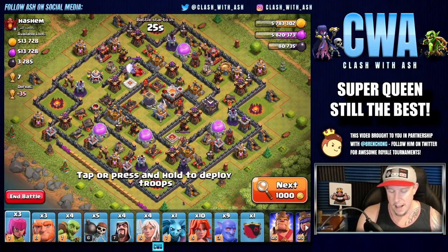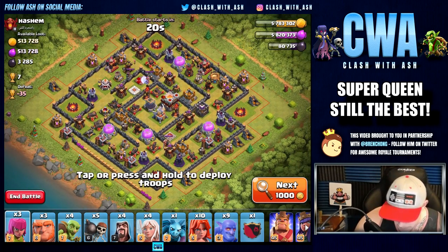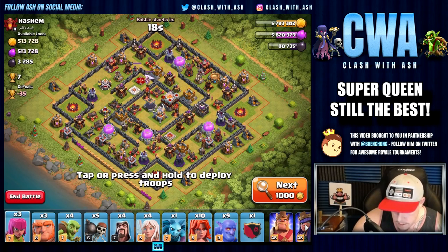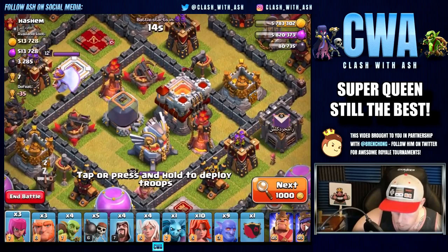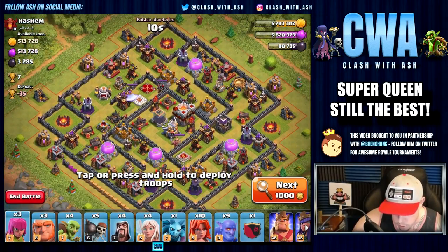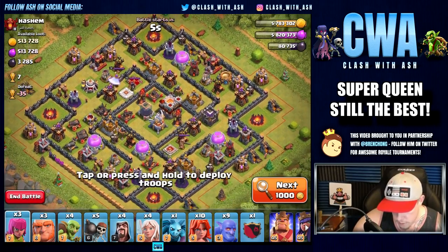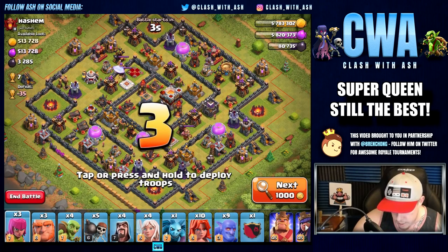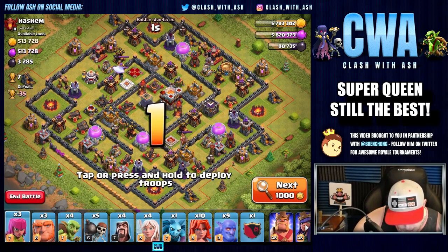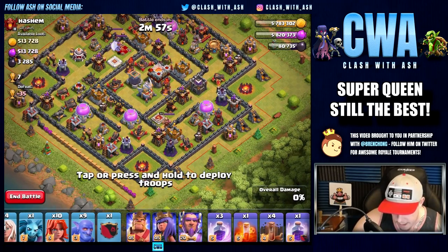And look at this — this is a tasty raid, boys and girls. Let's go after it. The base is not totally upgraded, which is great. The resources seem to be almost all in the actual storages, so we're going to be tackling the storages. They're pretty well spread out, so there's not a perfect location to enter this base from. What I'm going to do is try to get as much earthquake value as possible.